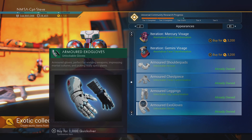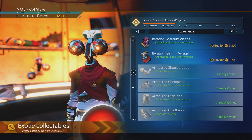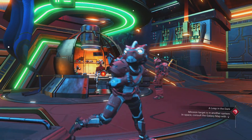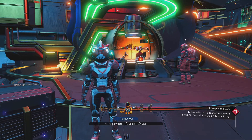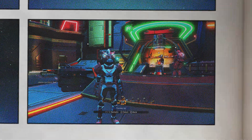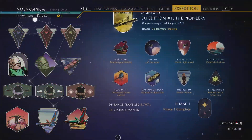The first expedition we went on was very much explorer-driven — it had the compass as an icon, we started with an explorer ship, and it felt very much like we were doing things for the explorers guild. We also had that famous explorer as one of the badges. So I'm hoping we may even get a golden starter pistol — that'd be pretty darn sweet — a multi-tool.